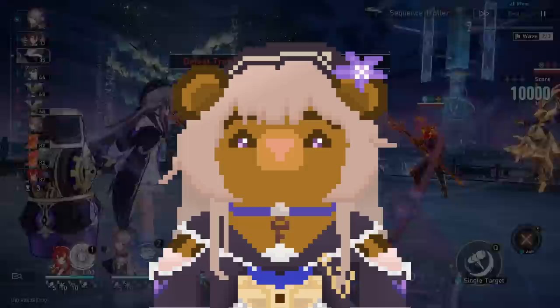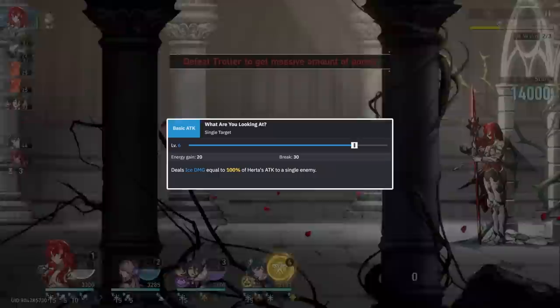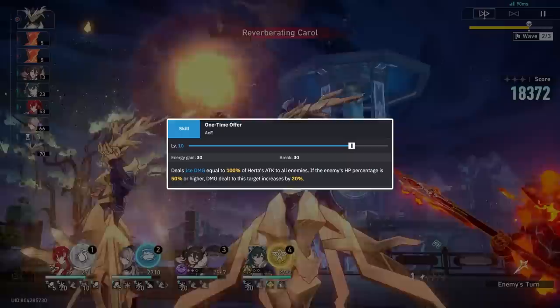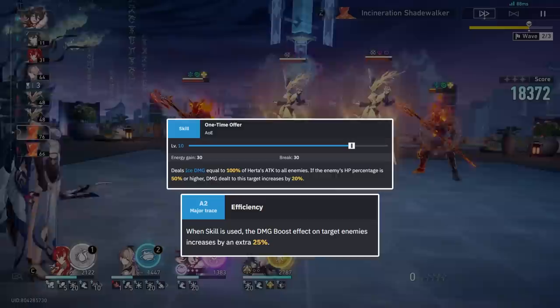Let's quickly review her kit. Herta's basic attack is nothing special, but is buffed by her free Eidolon 1. Versus one target though, it can end up doing more than her skill. A thing to note is you might want to use this basic to preserve enemy HP, to then set up a big damage combo, as using your skill can set enemies below her talent threshold. In Pure Fiction though, you can go ham with skill. Her skill will hit all enemies on the field, which is awesome, but it has a low multiplier. It gains increased damage percent if the targets are above 50% HP, which is nice to get those pesky enemies to her talent threshold.